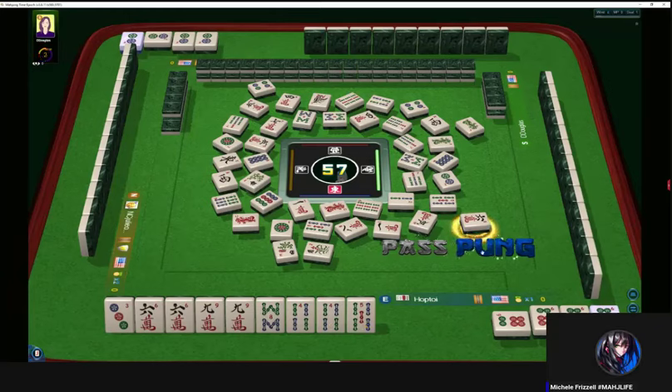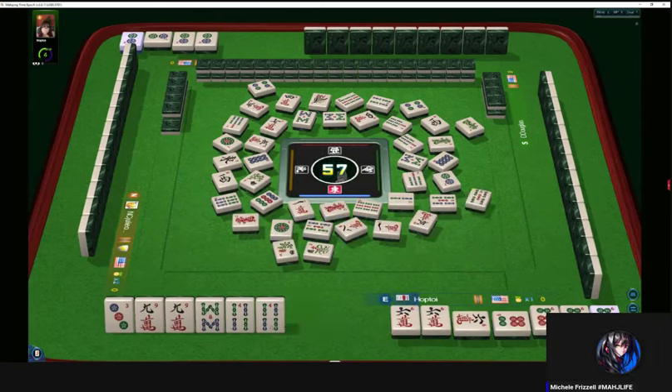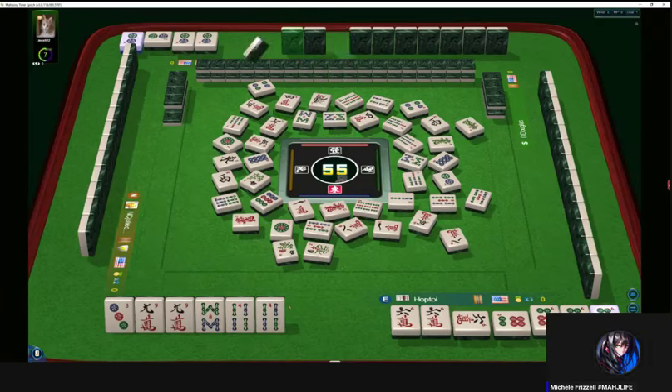Now that is a pung for us — pung, kong, pung, kong. Five bamboos. There are three eight bams out. Eight characters. Two or one four bam is out. One bam — we're at 55 tiles remaining.